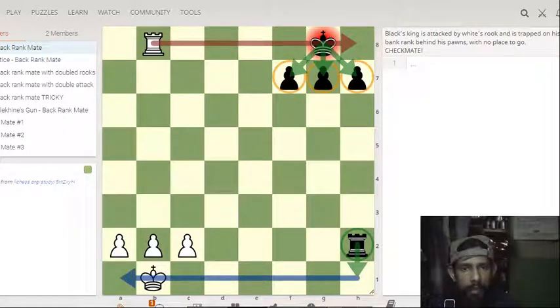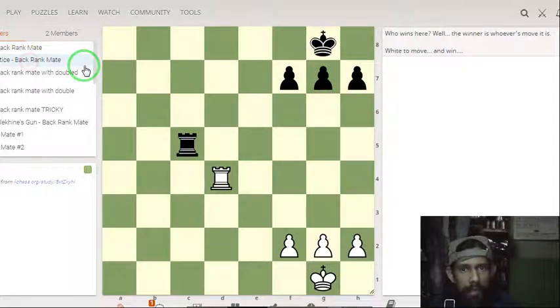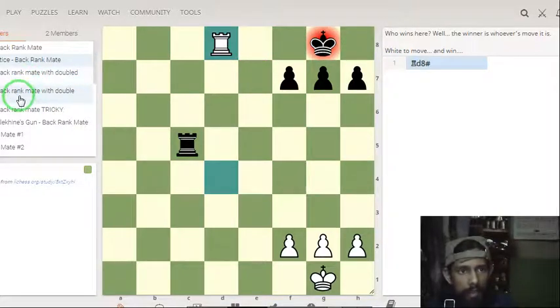Let's go to the third important checkmate pattern — it is a back rank checkmate. Here, white rook checkmates and there is no move. We can go to a quick practice. The winner has the move — if it is black's move, then black is going to checkmate the white king by playing rook c1. And if it is white's move, rook d8 is checkmate, as the king is surrounded by his own pawns and has no escape square. It is called back rank checkmate.